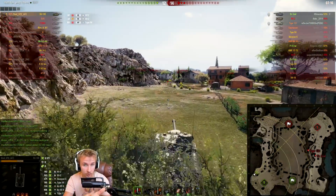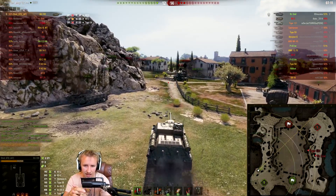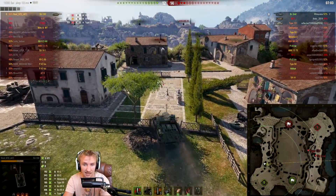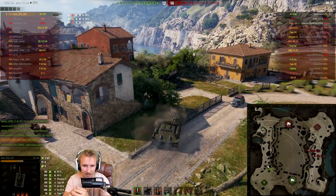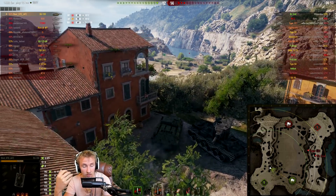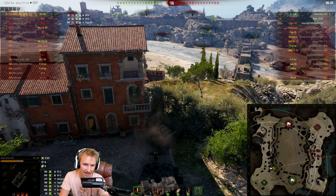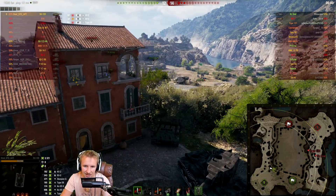I see so many comments on YouTube and Twitch asking 'how do you carry in a low tier game?' It's generally not about using your armor — even the most heavily armored bottom tier tanks like the T28 will struggle against tier 10 tanks even frontally. It's more about being sneaky, playing a support role, using your mobility, and using game knowledge — knowing corners, to outflank or out-surprise your opponents, as is the case here.